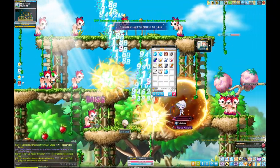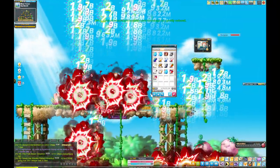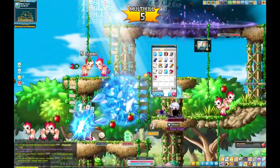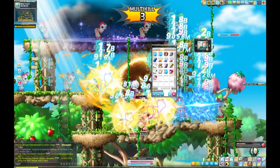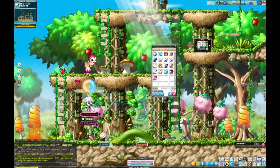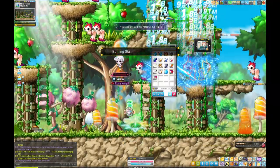Skynest 2 is nice for most classes and you can clear it quite easily. For classes with summons, put them on the top and clear the bottom two layers. Some people from my friend group have started using Skynest 3 because it's a bit bigger with more mobs.